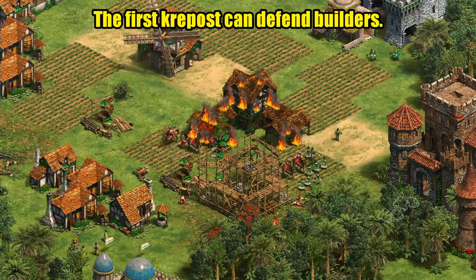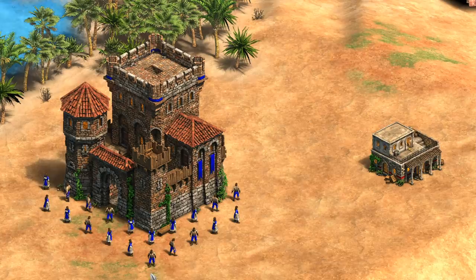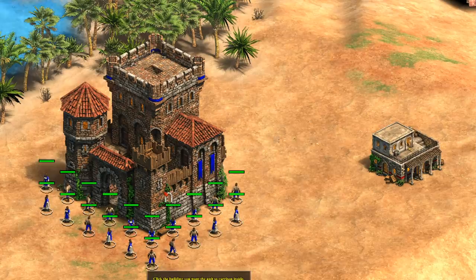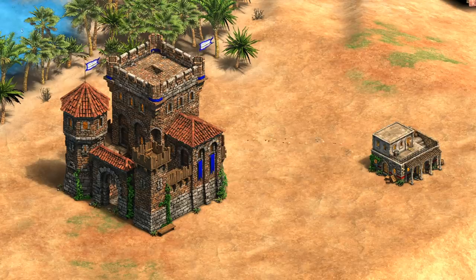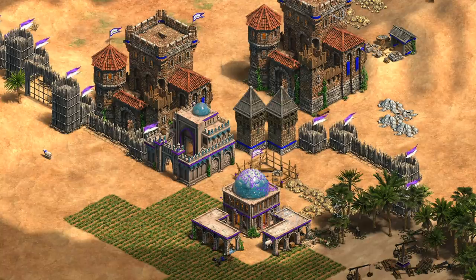That's a big difference in how long your opponent has to respond. A fast construction is important because it lets you get a foothold in a location, which means your villagers can be defended while building something else. Don't forget it can also be garrisoned just like a castle with up to 20 units, which also increases the number of arrows through a mechanic I've described at length before.